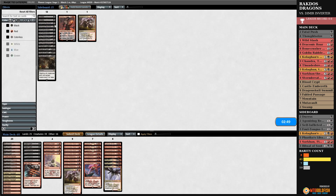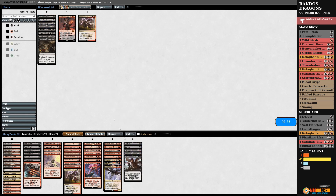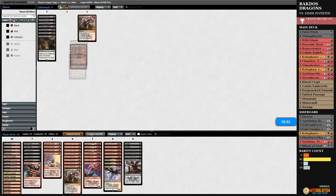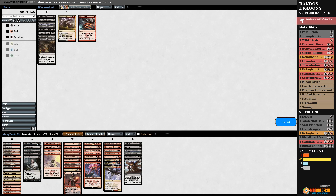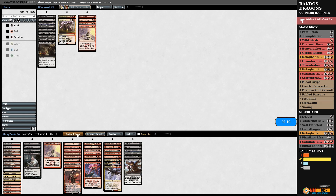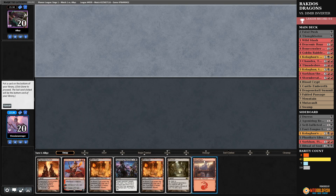Sideboard: Duress, Duress, Agonizing Remorse, Agonizing Remorse, Foul Tongue Invocation, and three-mana Sarkhan. Wild Slash is probably not great. Draconic Roar can at least kill pretty much everything they play. Actually, maybe swap Draconic Roar for another Foul Tongue Invocation. We're going to mulligan this hand — I'll keep this one. On the play, go ahead and pass.